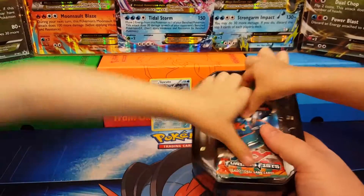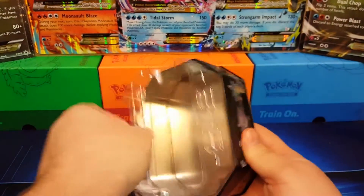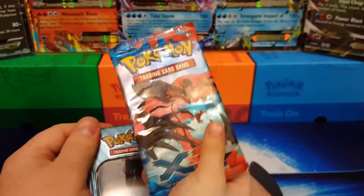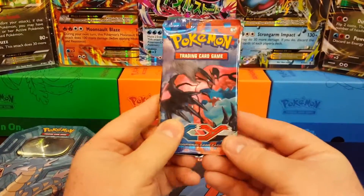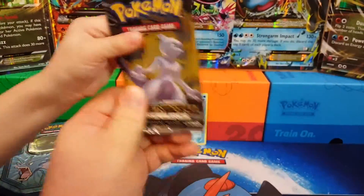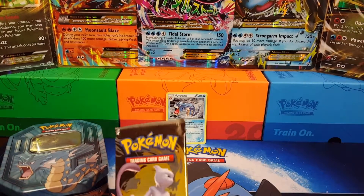Let's see what packs we got in here. Jasmine's ready — show us the packs over here on the camera. There's more plastic in this empty tin. Hold it up higher, we can't see the name. That's an XY base set. Our sets are XY base, XY Furious Fist, and a Legendary Treasures.